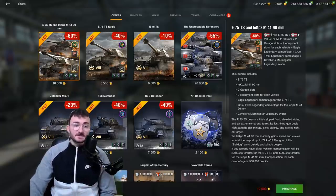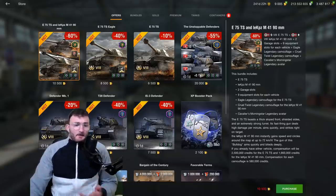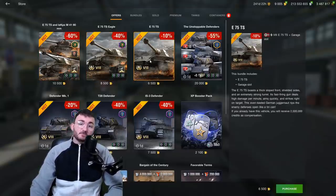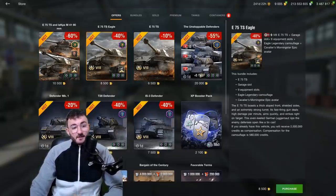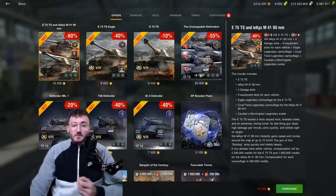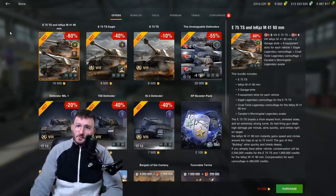That's the E75 TS plus the KPZ Bulldog M41 90. You have 3 offers: the first one for the E75 TS only for 6.5k gold or 8.5k gold, and another with both tanks for 10.5k gold. Unfortunately you don't have an offer just for the Bulldog.